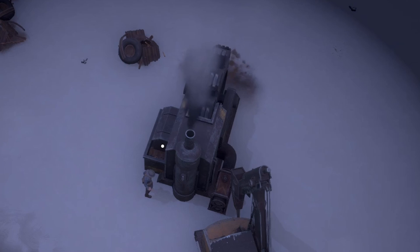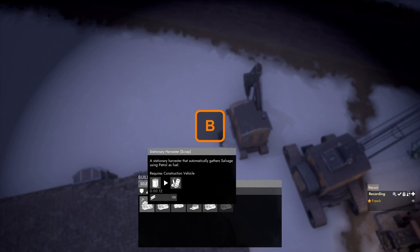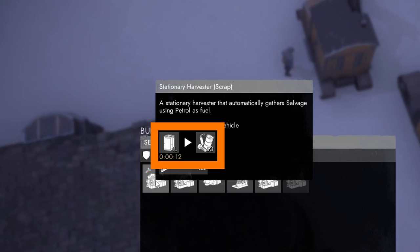Stationary harvesters are like the pre-built mines, with the exception that they are built by players and need to be built on resource fields. To build a stationary harvester for salvage, we press B to open the build menu and go to the mine category. Hovering over the stationary harvester, we can see it requires 150 construction materials, and if we provide it with petrol it will give us 50 salvage for 4 liters of petrol every 12 seconds.